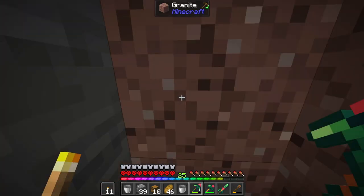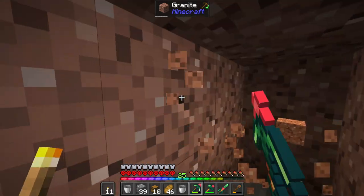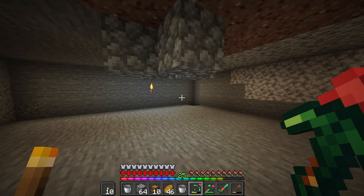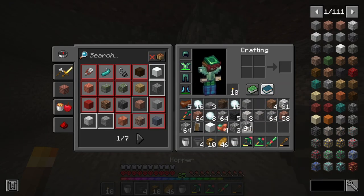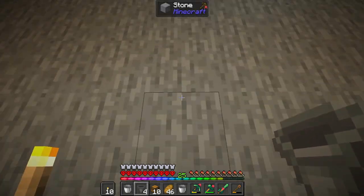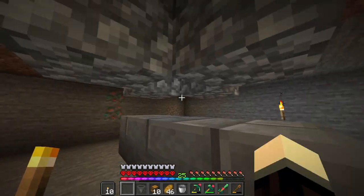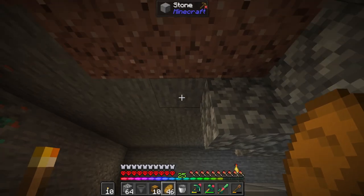Now that we're down here I'm gonna go down one more, mainly so I can start placing these bad boys. We're gonna make ourselves a little room - gonna make it a big cubular shape. And actually I'll go one more as well; I want as much room as I can in here. Now that we have the main room done, where's my hoppers - there we go. We're gonna start hoppering it down, so from right here I want three hoppers.